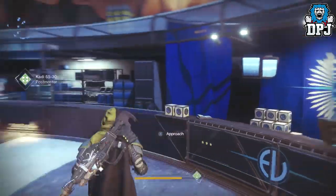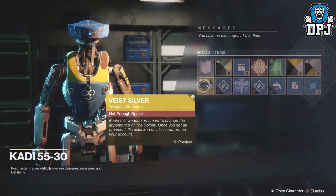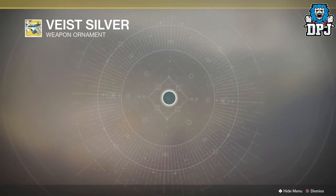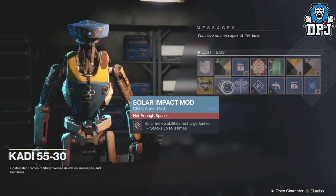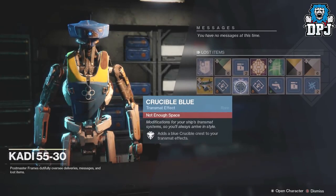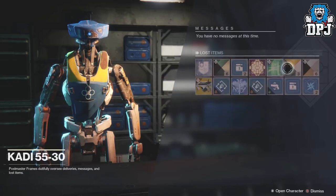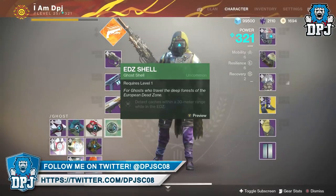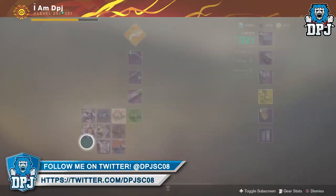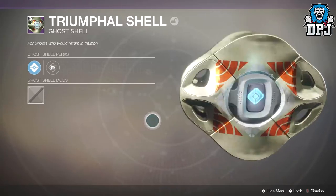Let's have a look at what I actually got — let's go to my postmaster first. We got the Voice Silver weapon ornament, which to be honest doesn't look that great. I got a few mods, a crucible blue, a transmat effect, a few mods, a few shaders — nothing great.